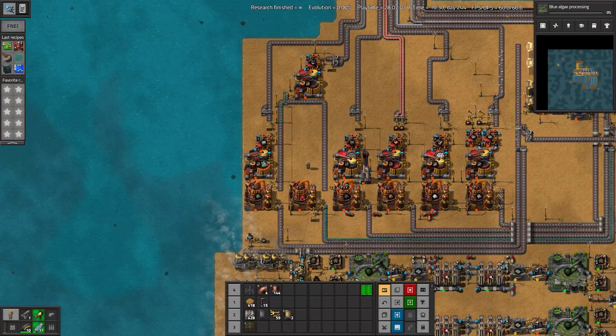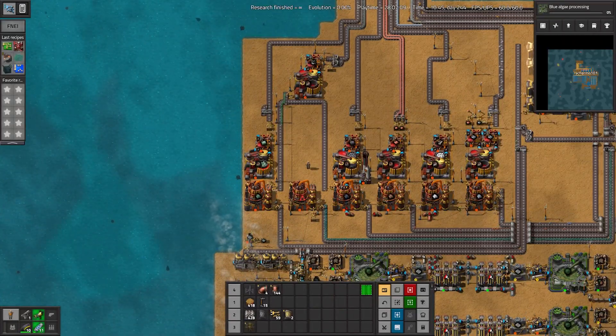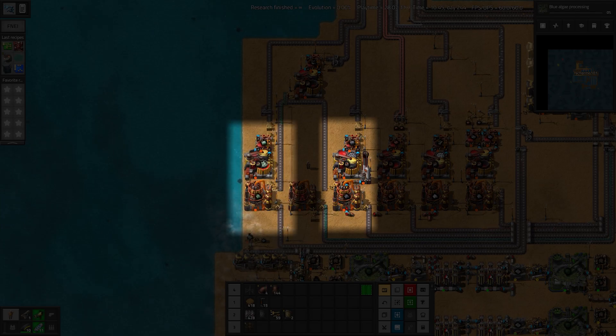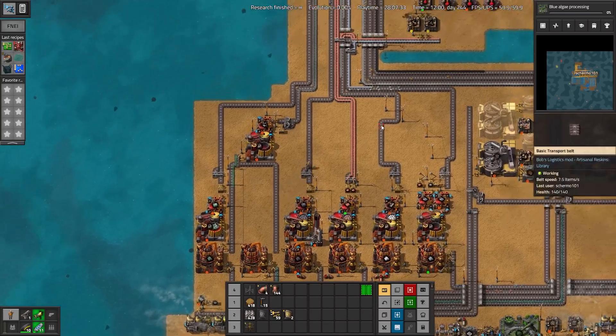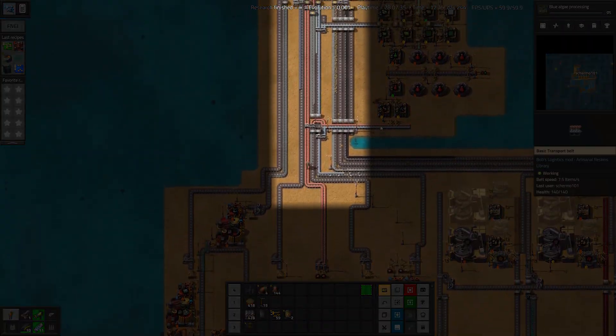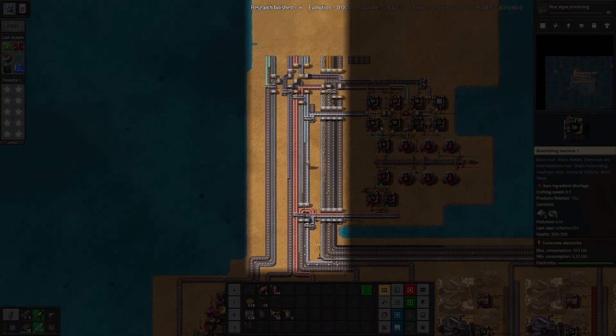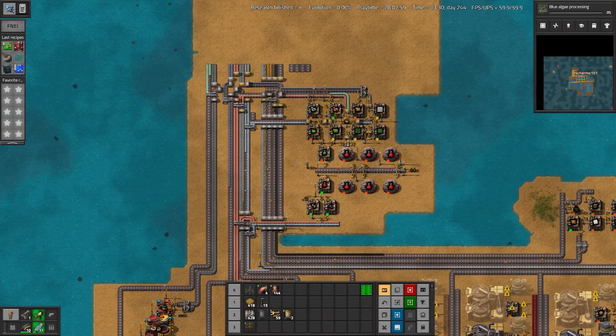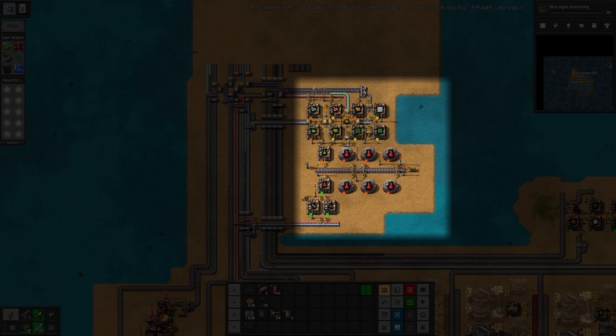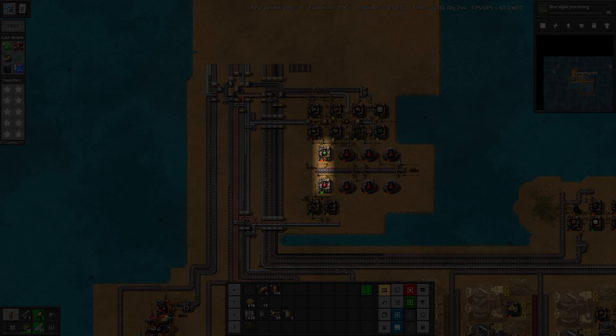With Bobmonium and Rubite hooked up it's time to set up lead, tin, solder and glass. We then route all the metals we currently have onto the start of our main bus. We then use those materials to hook up our first fully automated science. This isn't built to ratio, but it's mostly direct feed into a single red and a single green science assembler followed by some labs.